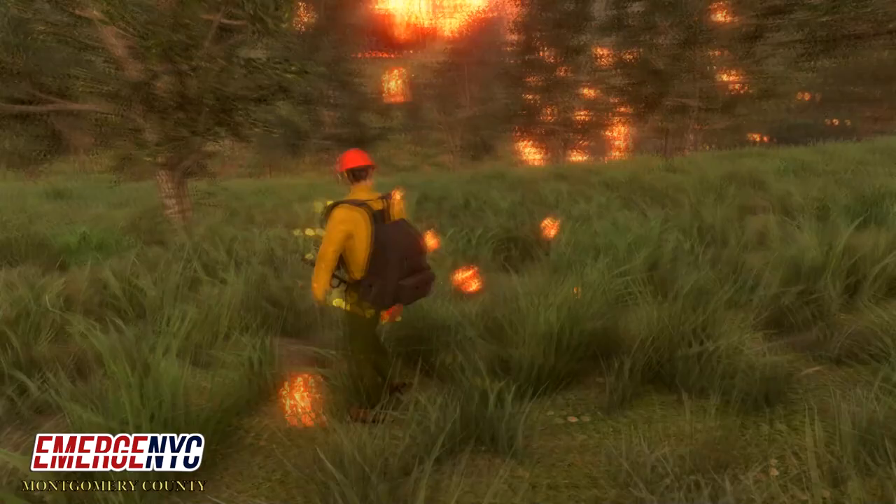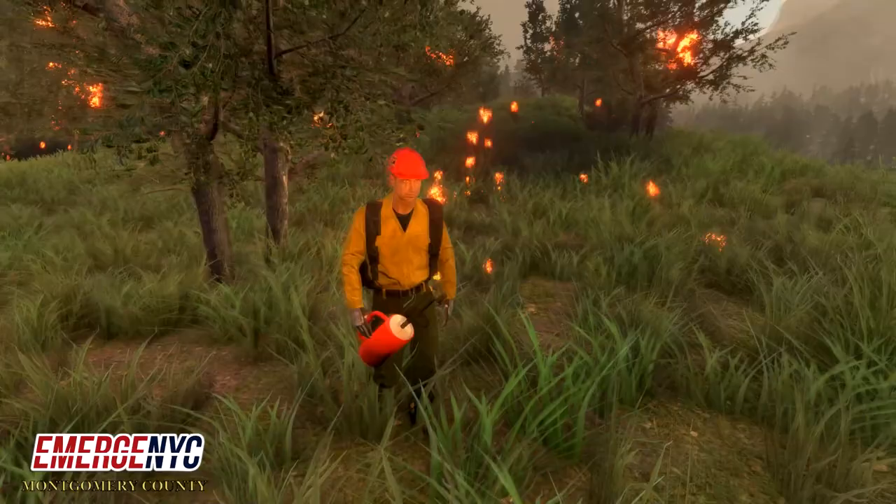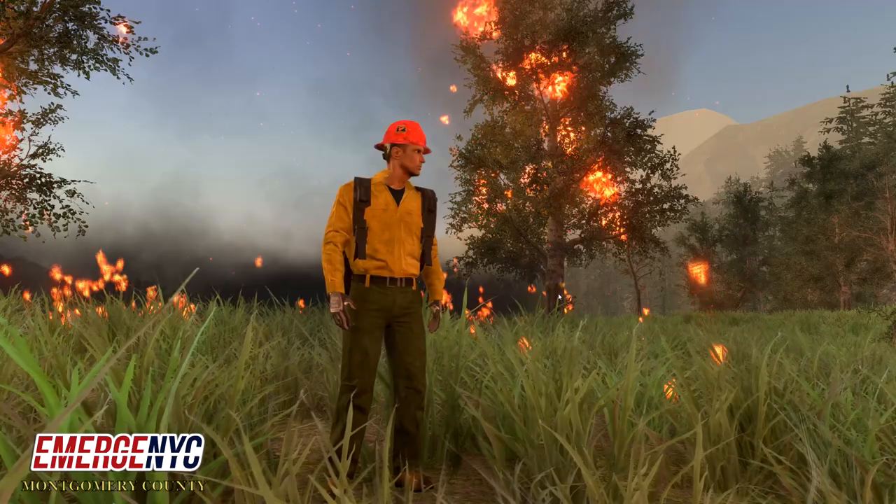The drip torch is used to start back burns or controlled burns, where you basically burn ahead of the fire to go ahead and burn off its fuel source, so that when the fire gets there it sort of hits a buffer.